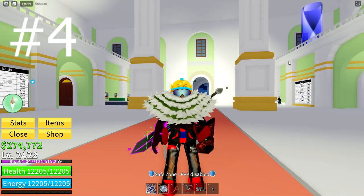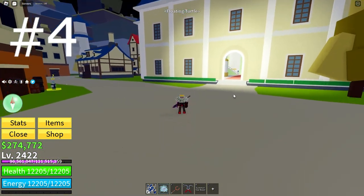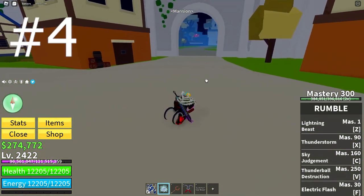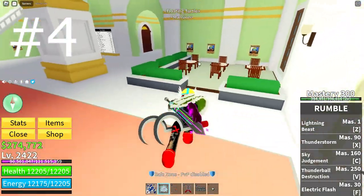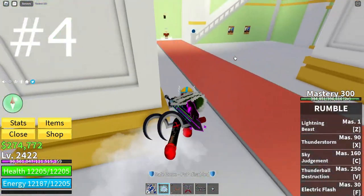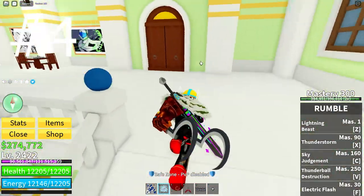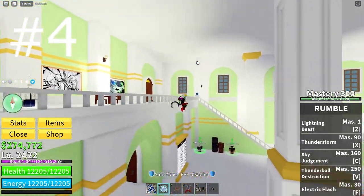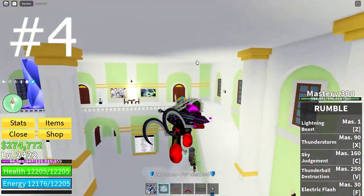Number 4 on our list is Ice Version 2, or Awakened Ice. I say this because of the ridiculous stun it has. The Awakened Z move stuns but can be tricked with observation. The X move is enormous and can get people away from you really fast if you don't want them close. The C move can stun really well for a long time and has really long range. The V move is the best stun of them all, but it's only ground-based, so if you don't like air fights, Ice is for you.